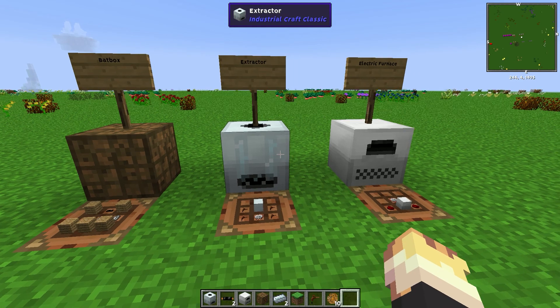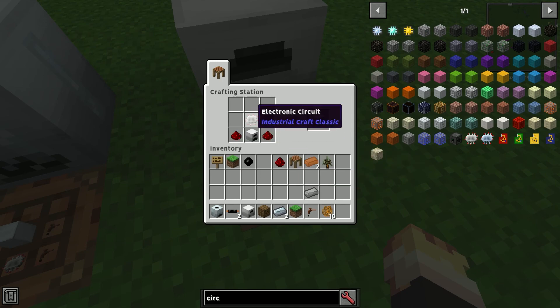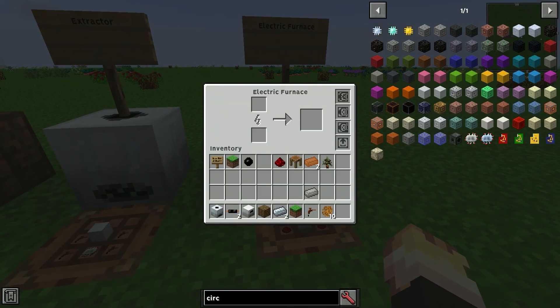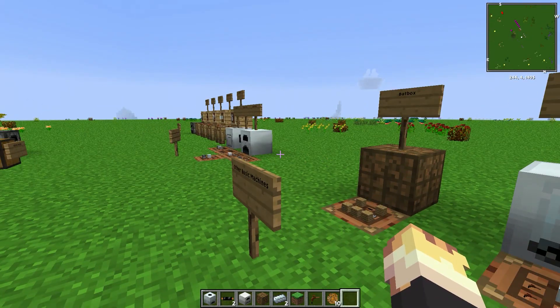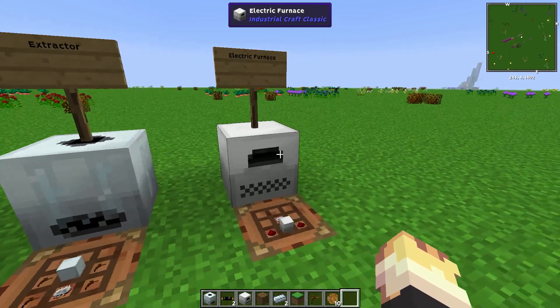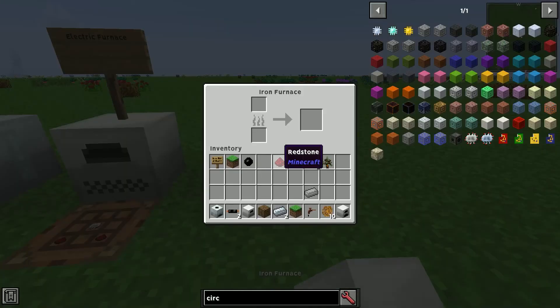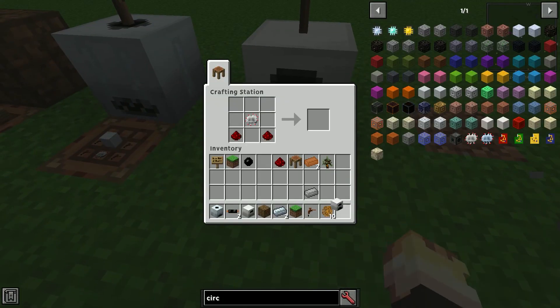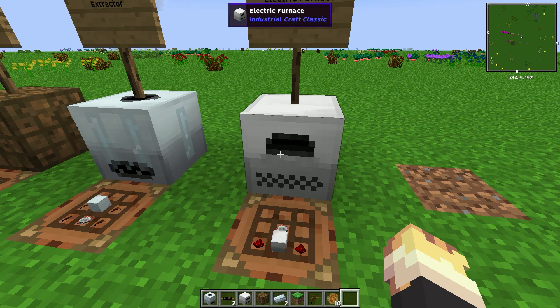Then get the extractor. The machine I recommend getting after that is an electric furnace — simple recipe: an iron furnace, two redstone, and an electric circuit. Basically what the electric furnace does is use power to smelt your ores or your dust or whatever you need to smelt. It does it quite a bit faster and from what I can tell it doesn't use as much coal ratio as a normal furnace would for smelting the same amount. The iron furnace can also be placed down and used as a normal furnace — it smelts faster and is a little bit better, but it's a good stepping stone before getting an electric furnace.